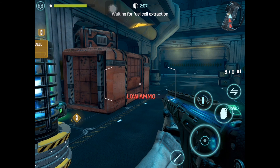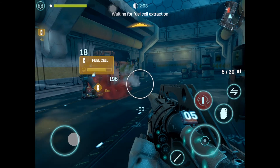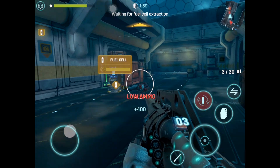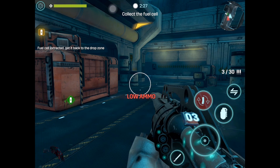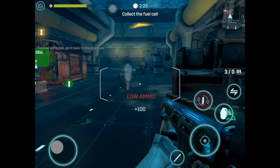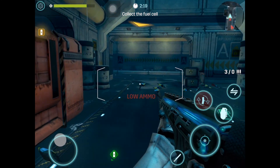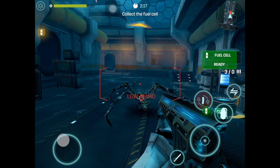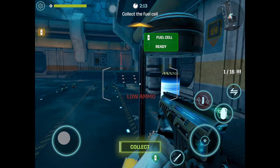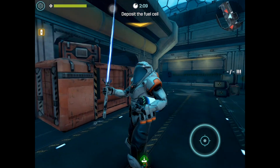I need to activate the fuel cell - okay, the fuel cell is now activating. Defend the fuel cell! Oh, another weapon - it's a shotgun. So this is an assault weapon and the other one is a shotgun. Fuel cell ready - collect!